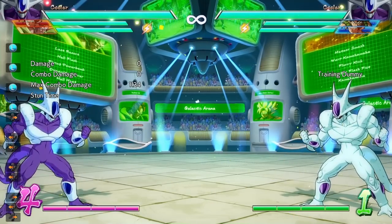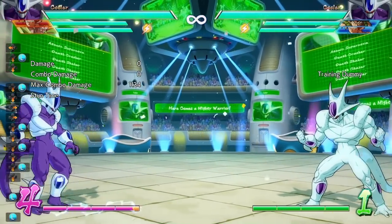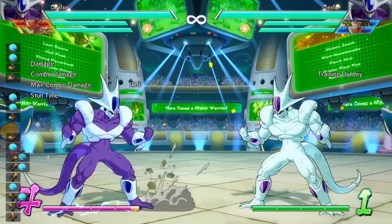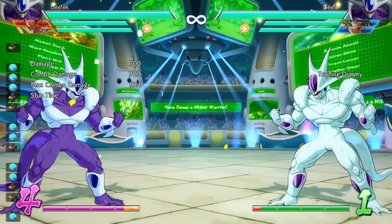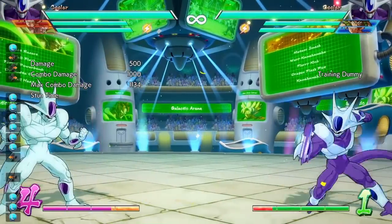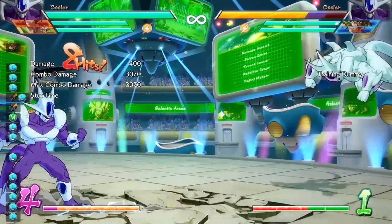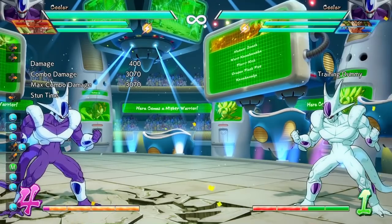Starting off with his normals — this is his standing light, and this is his down light. His down light has a little bit further hitbox than his standing light. This is his jumping light. The down light doesn't hit low, so keep that in mind. The second hit of his auto combo is far-reaching and brings them forward with forward momentum — kind of reminds me of Cell's. The third hit goes into the cinematic and reaches really far; you can be two or three jump spaces away and still get the auto combo. He has a very good auto combo and pretty good light attacks.